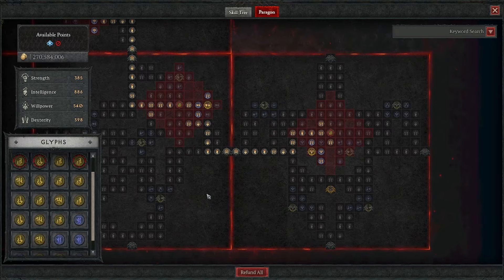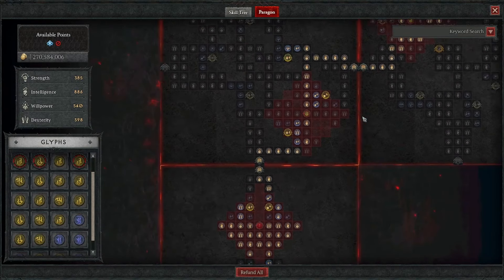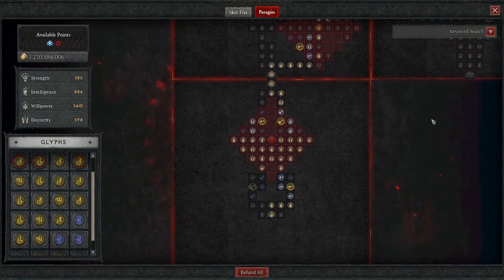The build planner in the description below has the whole board, as well as the skills, enchantments, gear, etc. So check that out.